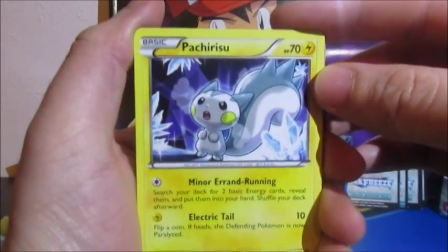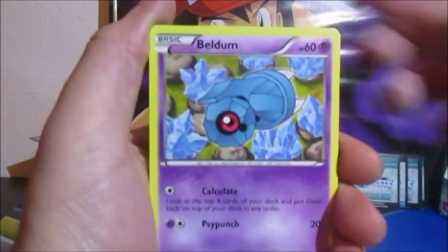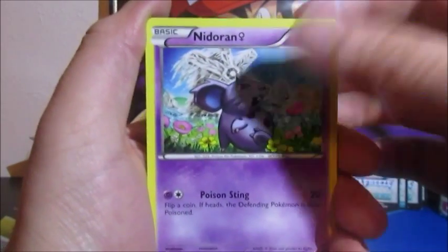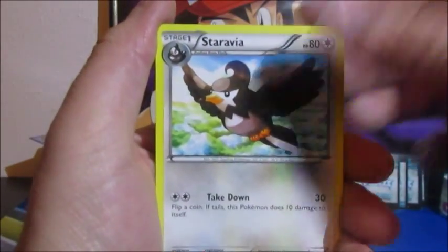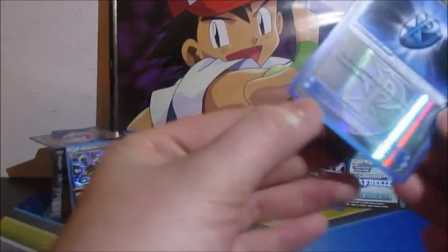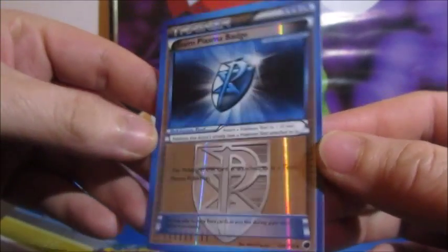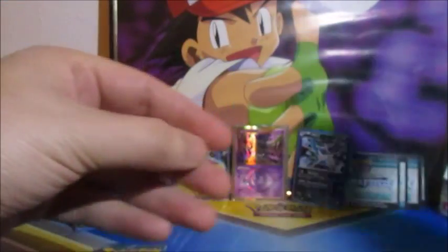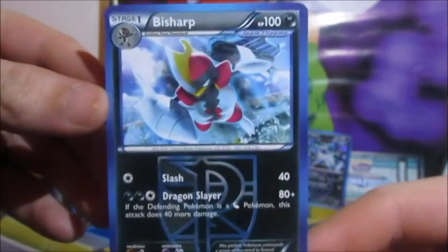We got a Pachirisu, Deino, Sneasel, Beldum, Nidoran, Frozen City, Krokorok, Staravia. The reverse is a Team Plasma Badge — looks pretty nice — and the rare is a non-holo Bisharp.